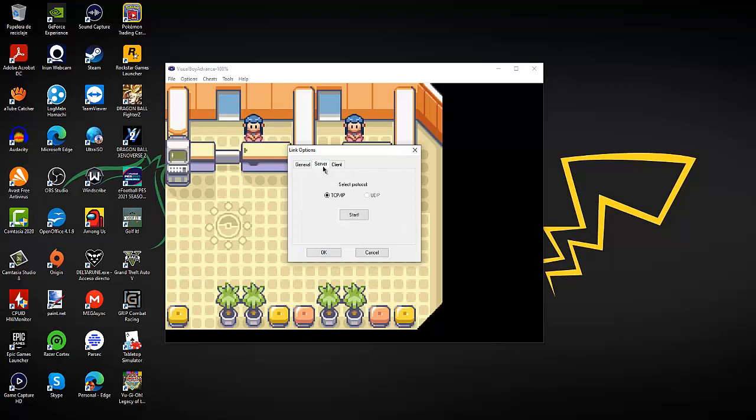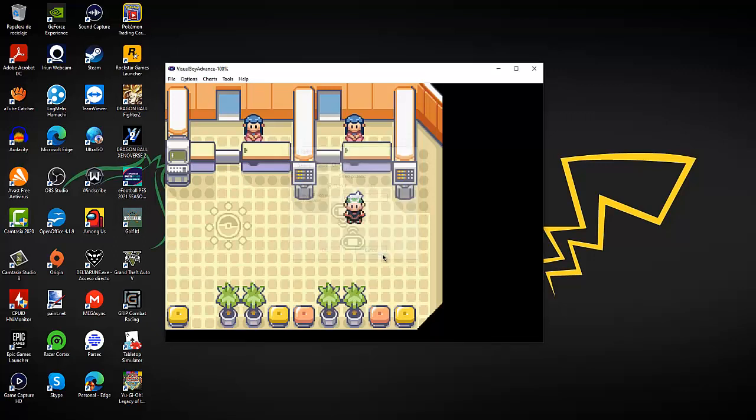Then the person who is going to host has to click this and then press Start. As for the person that is going to join, he has to put the IP of the person that is hosting — either if he has port forwarded, or if he's using Hamachi. Both IPs go here and he clicks connect, about 2 or 3 seconds after the other person has started hosting. In Gen 3 you can actually wait a bit longer. That's basically how you do Gen 3.